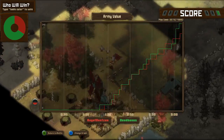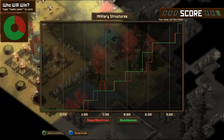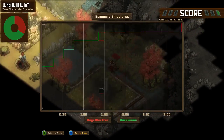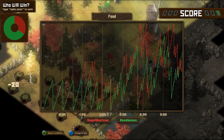Taking a look at the army value graph here, Dead Bones has pulled a little bit ahead, probably because of those tier twos he got out slightly earlier. In terms of military structures, both players are pretty even. Economically, both players are also fairly even, but we see Dead Bones spending his food a little bit more efficiently than Bagel Denison.